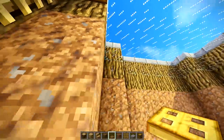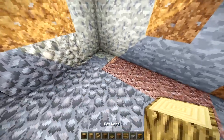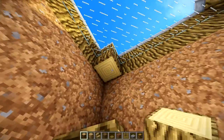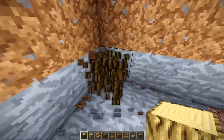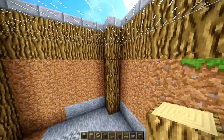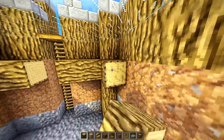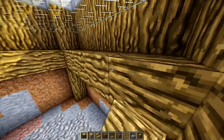Now take the ladders and put those right there. Then take your trapdoor — you can put it on either side, right there or right there, either one works. Now you can get in and out of your build. On the corners of the build, you're going to place logs just like this, and then bring all of these down. This is going to make it look like there's somewhat of a support system. Then take a log and bring this all the way across, right there and right there too.